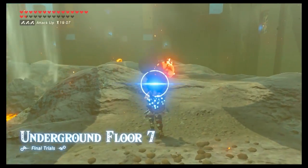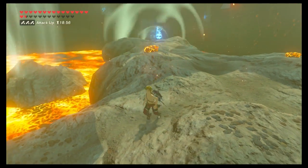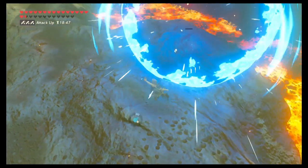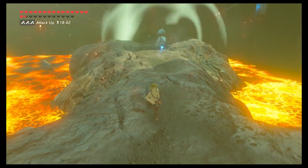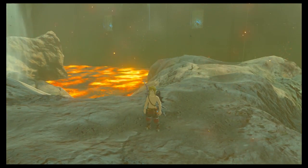Floor 7 is really hot, so don't forget those pants. All you have to do is blow up one ChuChu, two rocks, and a Rock Octorok. You can throw your rusty weapons at the Rock Octorok but he'll spit them back and usually just hit you with them dealing damage, so don't do that.